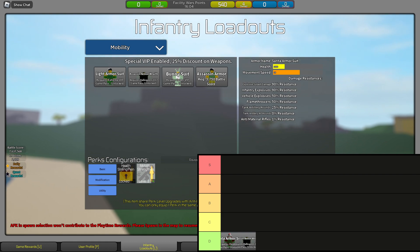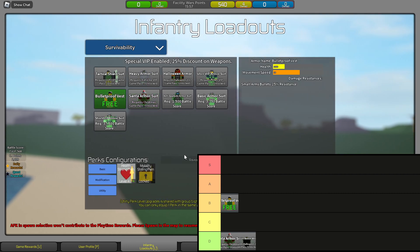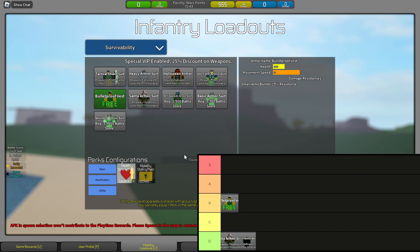B tier. I'm gonna put two in B tier. First up, Bulletproof Vest. Without perks, it's the most generic armor in the game. It has an effective HP of 1,250, which is nice, but it has an actual HP of 1,000 against anything except Small Arms Bullets. So it's great against noobs, but that's about it. Bulletproof Vest — not very good.